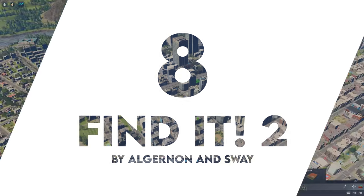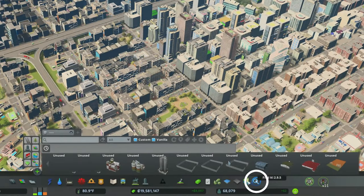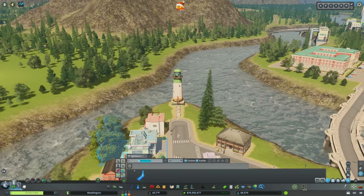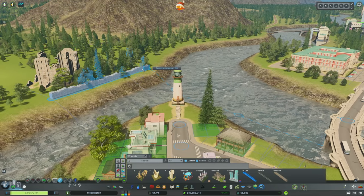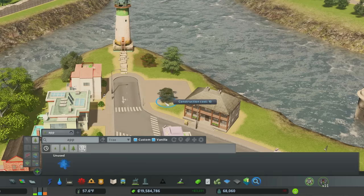Number eight: Find It 2. This is both a quality-of-life mod and a powerful mod that lets you place things you wouldn't otherwise have access to. Click the magnifying glass to search for any asset — custom or vanilla. Type in 'lighthouse' and you can place the abandoned lighthouse wherever you like. The same goes for castle pieces — you can add castle ruins or network walls. The mod also opens up tree options not otherwise available, like apple trees you can place to create a decorative orchard.